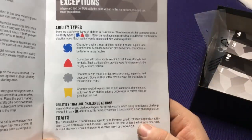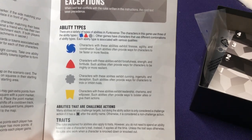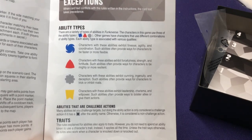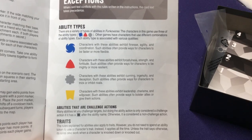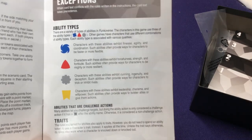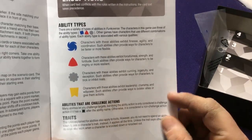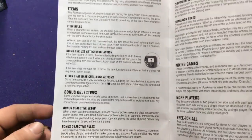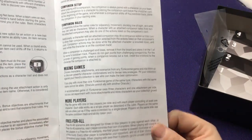There are four different types of abilities: blue, red, gray, and yellow. Blue are agility, fitness, and coordination abilities. Red are force, strength abilities. Gray are cunning, ingenuity, and deception. Yellow is leadership, charisma, and willpower. They give a basic idea of what type of ability the character is going to use. Not every game uses all four colors - some games have characters that only use one or two. You also have items, bonus objectives, companions, and guidance on how to mix everything together.